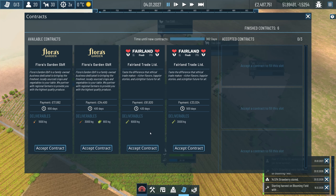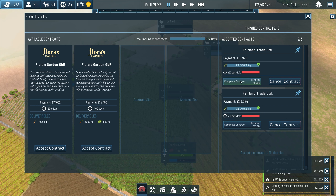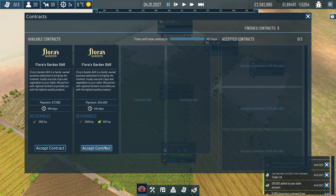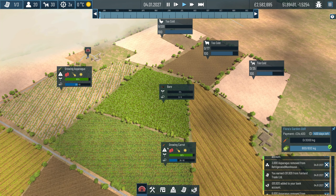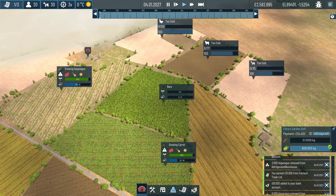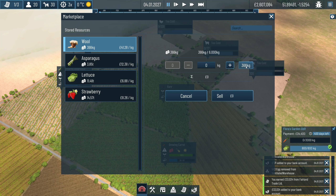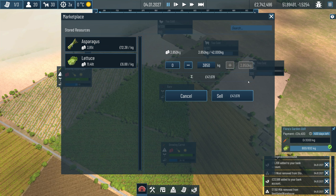Contracts have now replenished. We've got onions, a carrot and a lettuce contract, and two asparagus ones from far land. They're going to pay me nearly a hundred grand in return - about 95 grand. I can instantly complete those and get the payments. In the marketplace, let's sell all of our eggs, all of our milk, all of our wool, all of our strawberries since none of the contracts require them, and all of our asparagus.